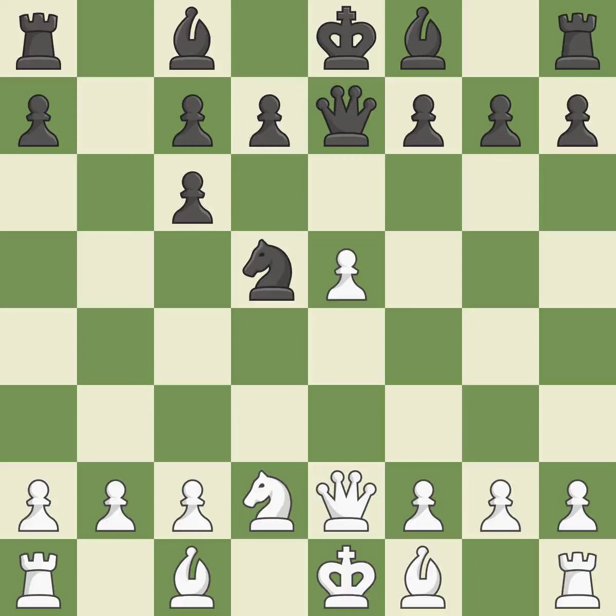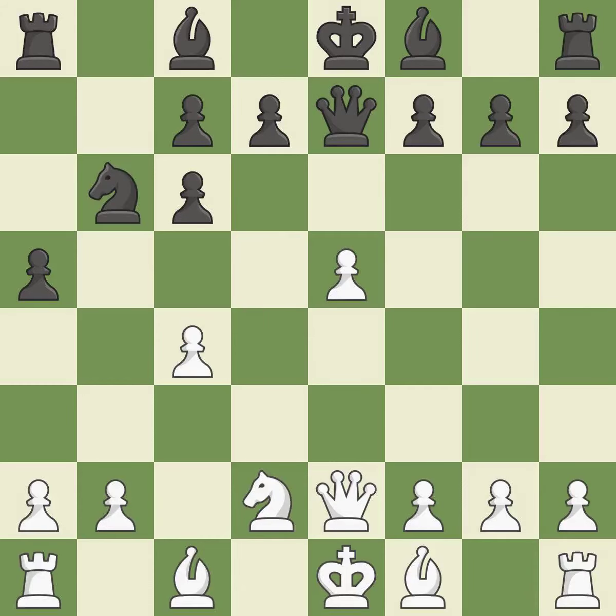By doing this, a knight moves out of its beginning square and into the action. This is not the right idea — it is an inaccuracy. This strikes a rival knight, which is quite good. The knight is thus brought to safety. It is the final book move.